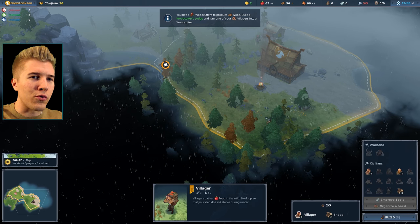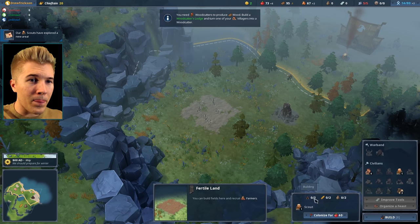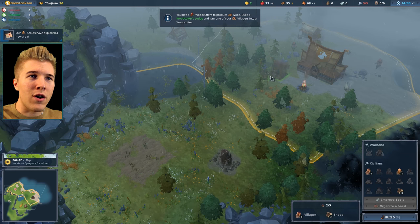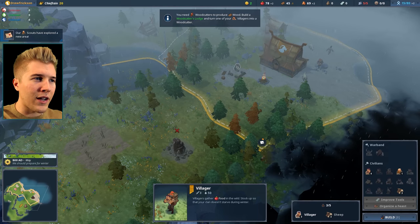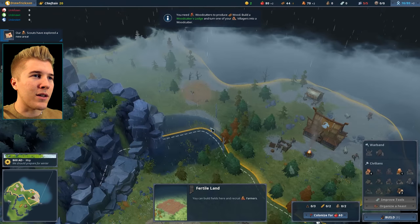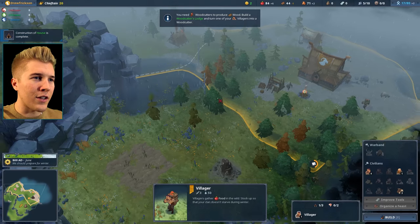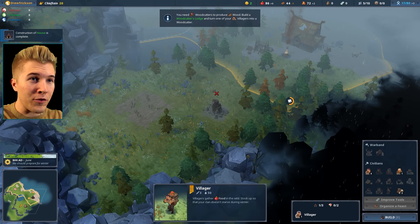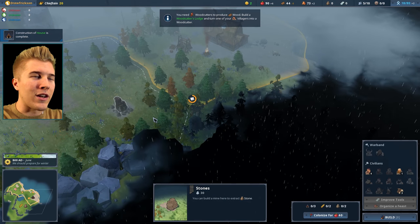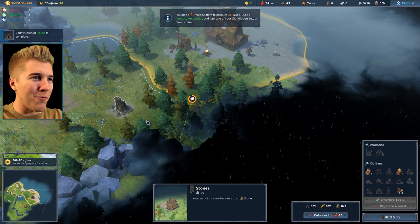We start off with more wood than usual, so that helps. Checking what's over here — there's fertile land, which is really awesome. I'm going to start the woodcutter here. I can colonize this fertile land region for 40 food. We're only doing plus two food right now, but we've got a house up, so that's important. We also have a source of stone, so I can put up a mine and exploit this region's resources. Colonizing also increases our happiness. Let's do it — it's only 40 food.